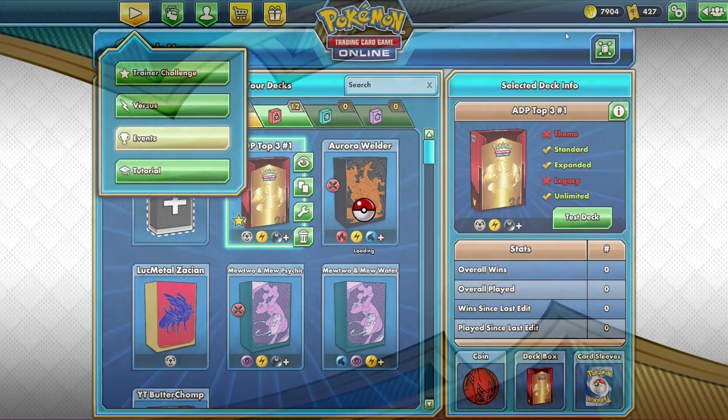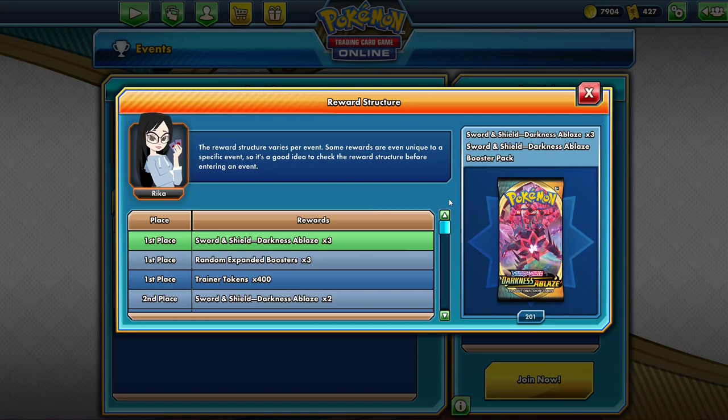Alternatively, you can go into the in-game events — just head over to the events section. If you win, you get three Darkness Ablaze packs and three random standard booster packs, or if you go into expanded, three random expanded booster packs. But since you're only guaranteed three Darkness Ablaze and the random packs could be worth quite a bit less, it won't be the quickest route to building the top decks.